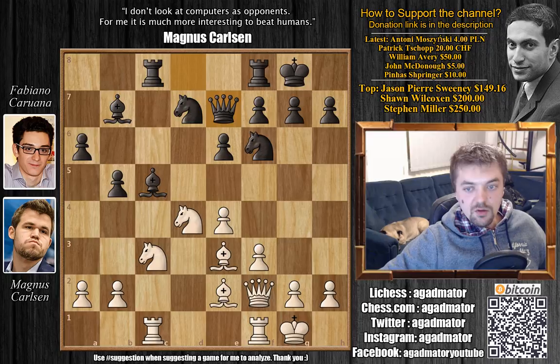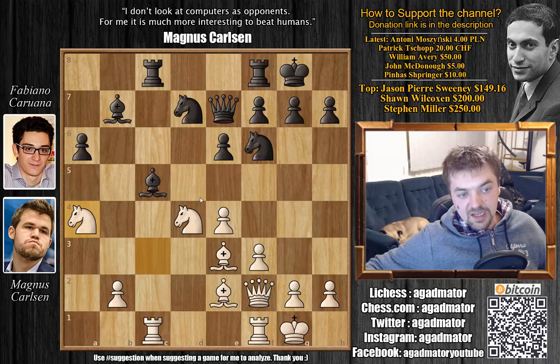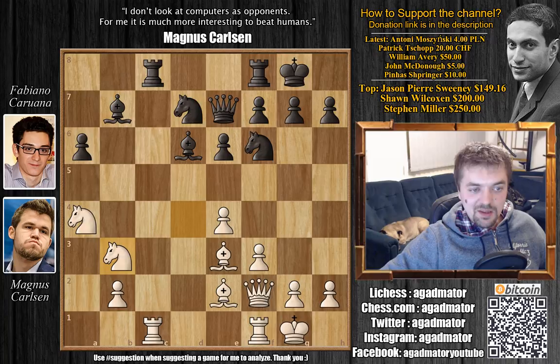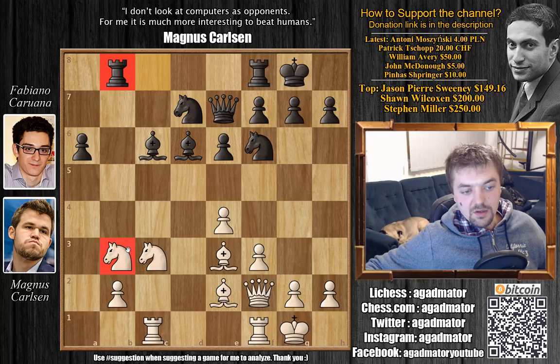b5, rook a to c1, and queen to e7. a4 — Carlsen wants to break open this a6-b5 pawn structure. B captures on a4, knight captures on b4 attacking the bishop, bishop to d6, and we have knight to b3 now. Bishop to c6, attacking the a4 knight, knight to c3, and rook to b8. Caruana places this rook on a very nice open b-file with a tempo on the knight.